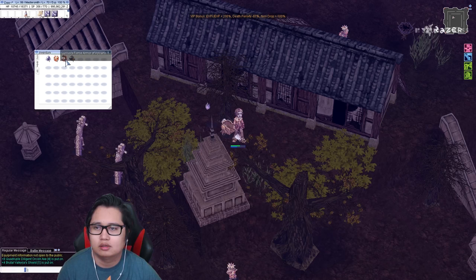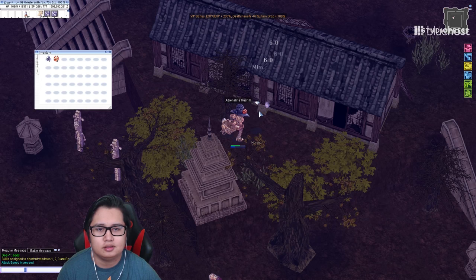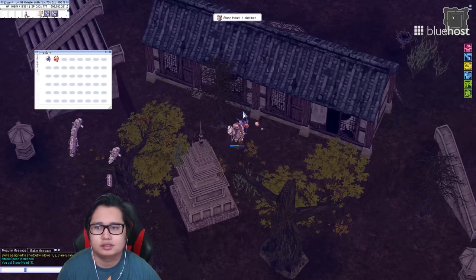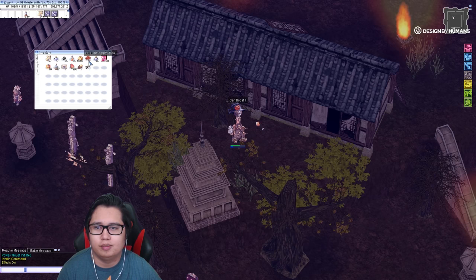Relog and you're gonna have to rebuff too. It's kind of annoying but it's better than dying. Turn effects back on again. We actually forgot to use the bubble gum — use the strawberries.